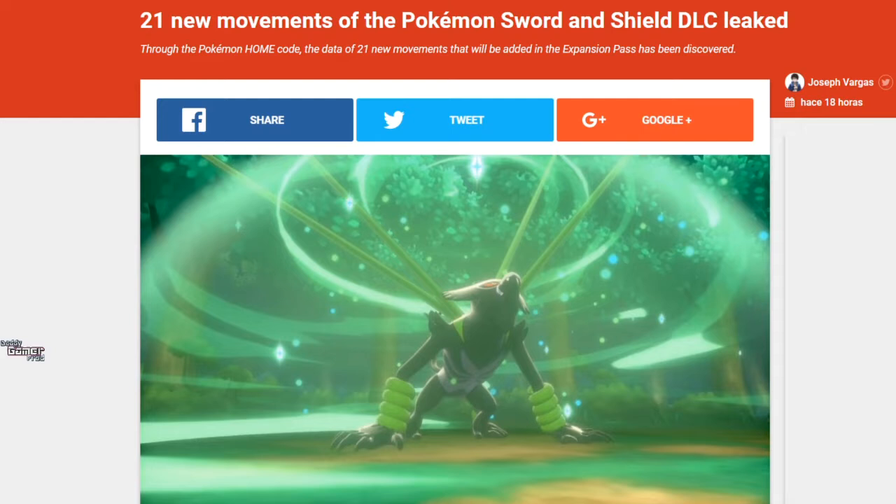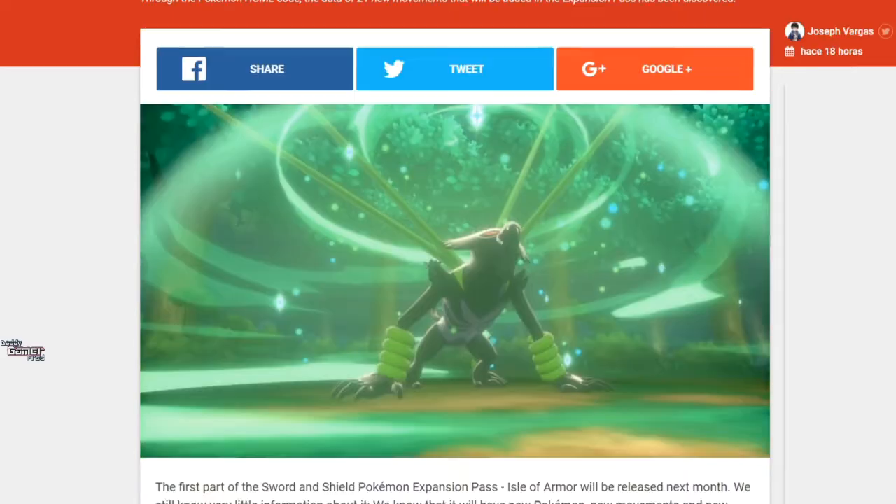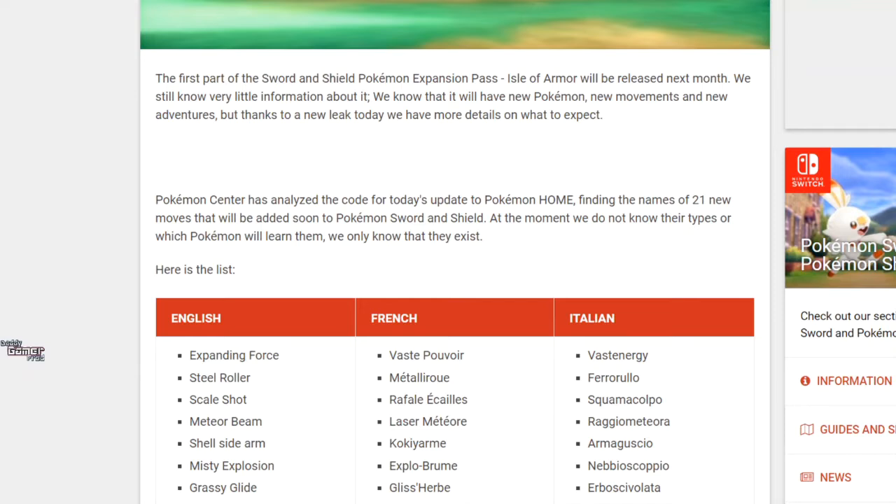It says through the Pokemon Home code, the data of new moves that will be added to the expansion pass has been discovered. We can scroll down and see that it says the first part of the Sword and Shield expansion pass, Isle of Armor, will be released next month. Again, if everything's still going to plan and nothing gets delayed, it will be released next month. I do think that it will continue to be released next month due to the fact that we haven't had word about a delay.